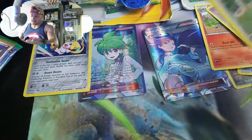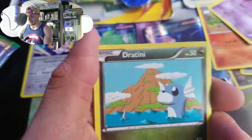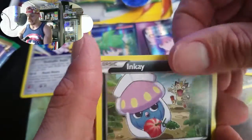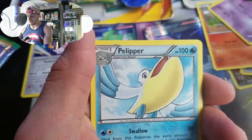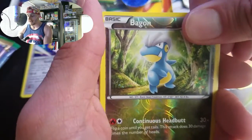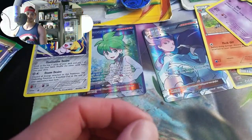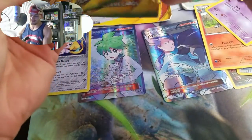We only have 19 packs to go after this in part two. We have like 20 tins with two packs in each. Next pack: Meowth, Cascoon, Hoopa, Dratini, Nincada, Revive, Pelipper, Togekiss, Beautifly, and a non-holo. All right, four packs left!